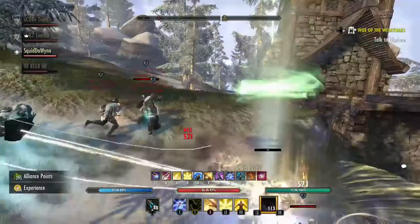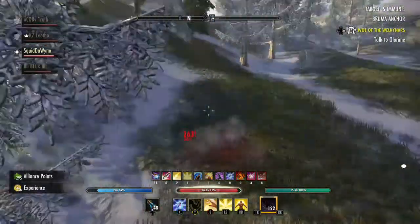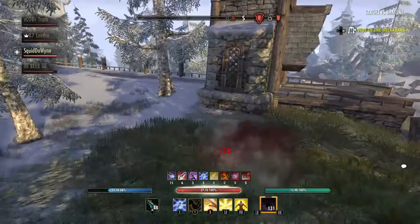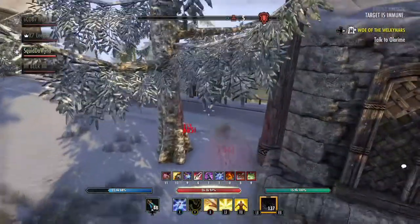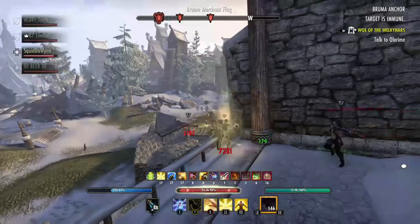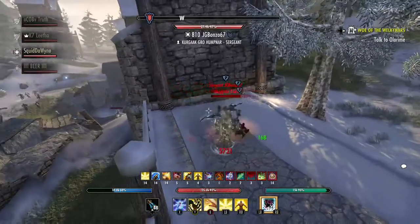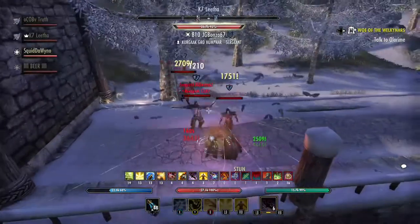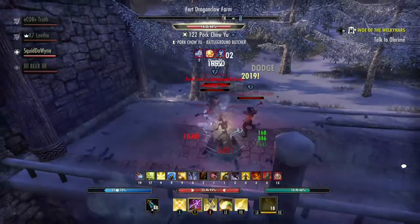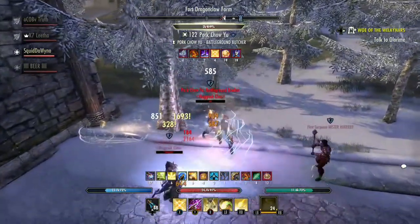I turn around and realize there's a ton of people coming. I immediately buff up and go straight into Vampire Mist, because you take a lot of damage trying to even reach line of sight, and Mist Form helps mitigate that without hampering mobility. They immediately jump on me. I notice a DK in the fight, so since I was getting pressured I threw Vampire Swarm to see how they'd react. Nobody is buffing up or healing — they think they can burst me down. As a Templar, that's very hard to do.